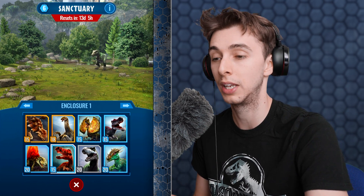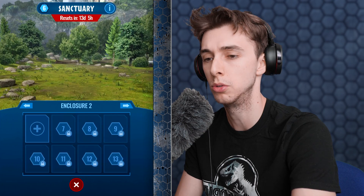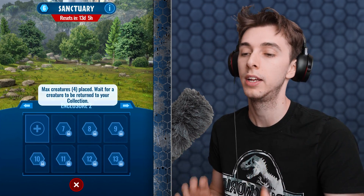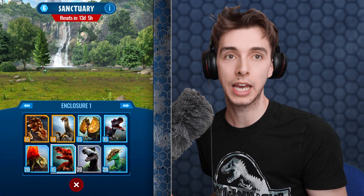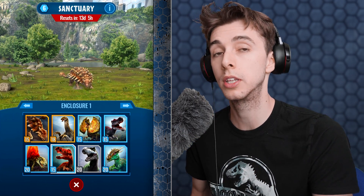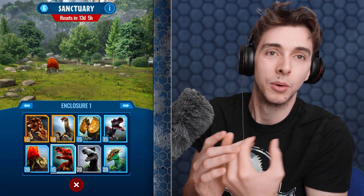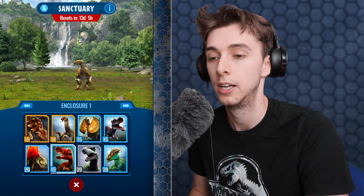We've got to level six now. If we go to enclosure two, we can put in another creature, but because I've already placed four, someone else in the alliance needs to add a dinosaur here. Communication is key. If you're in my alliance, there'll be a link in the description to the Discord where we can talk about which dinosaurs to put in.